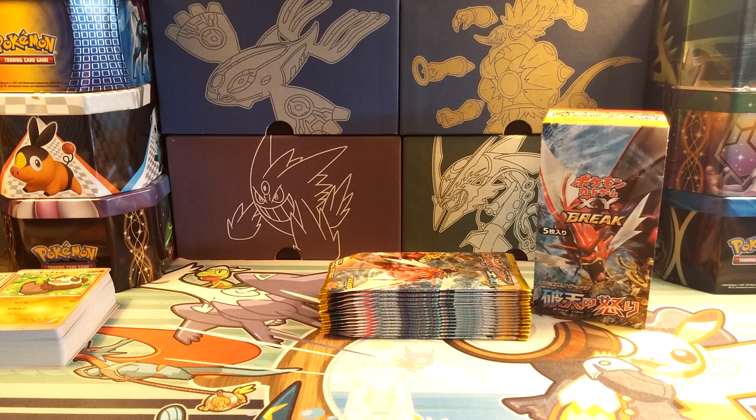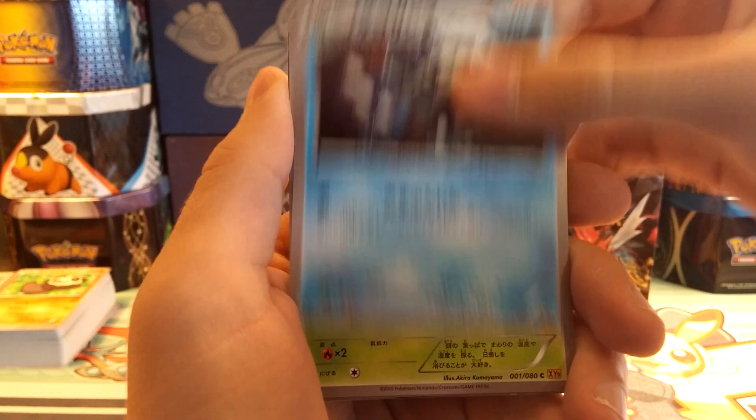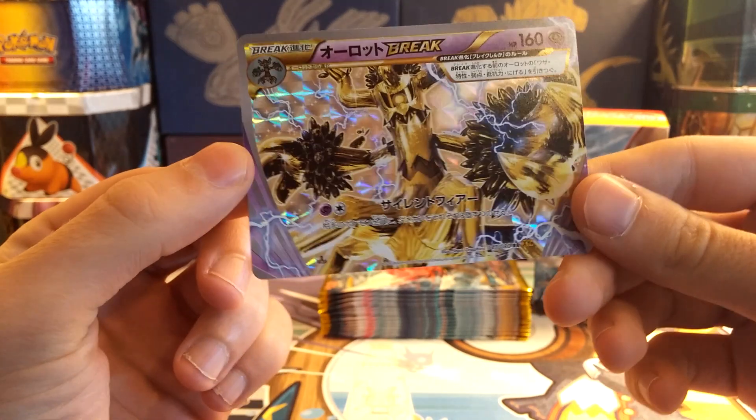Aegislash and Greninja might be the holos I've pulled the most of. Continuing on — there's a beautiful Frogadier. There we go — Trevenant Break. Awesome.